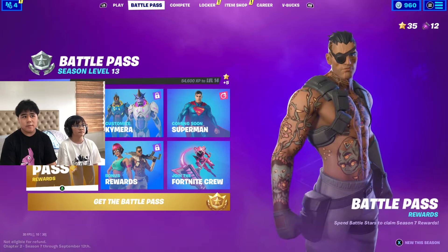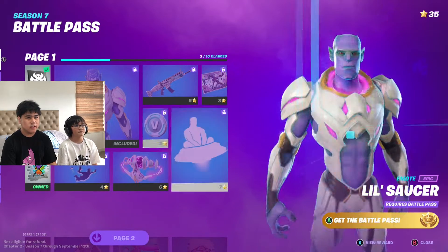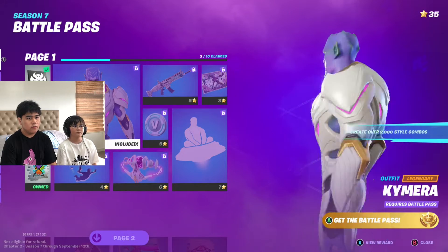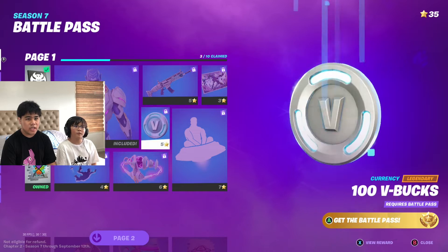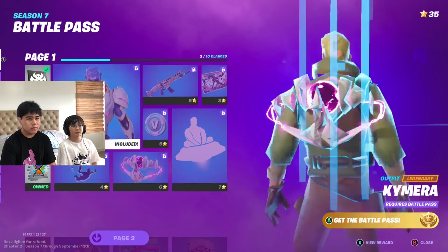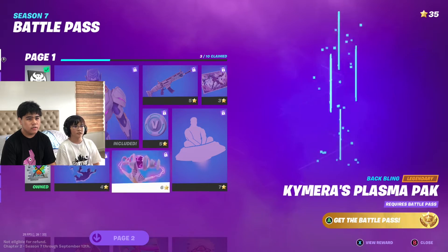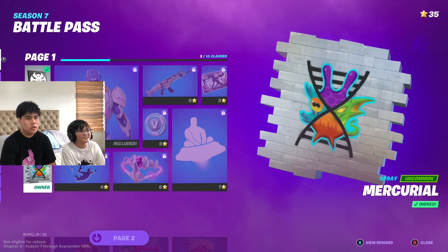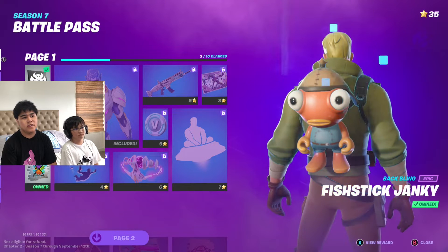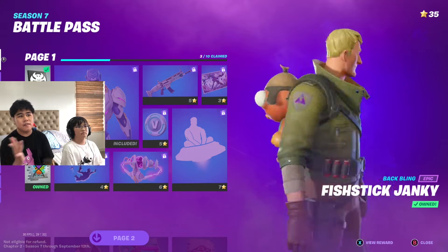Let's go check the Battle Pass as well. So I haven't bought it yet. Here it is — these are the items you get. So first, when you buy the Battle Pass you get the Chimera skin. It is a legendary and you can customize it a lot. Here you also get the drop. The new system of the Battle Pass is just different — you need to use stars to claim the items instead of leveling up for them, but you need to level up for the stars.